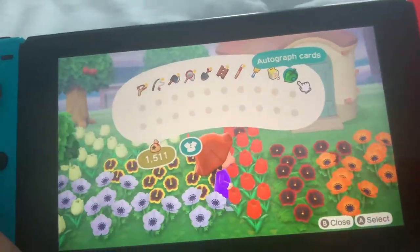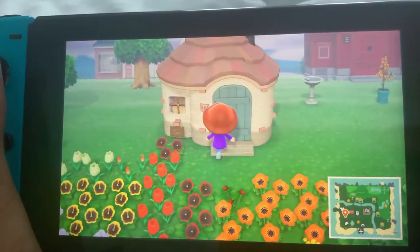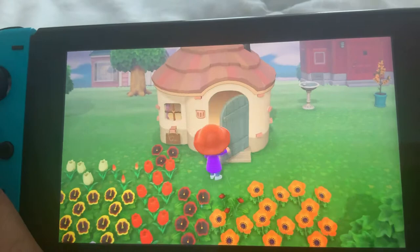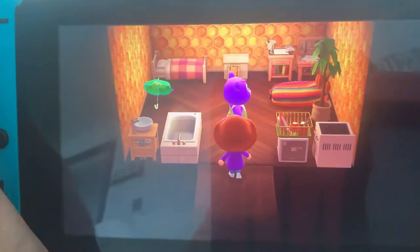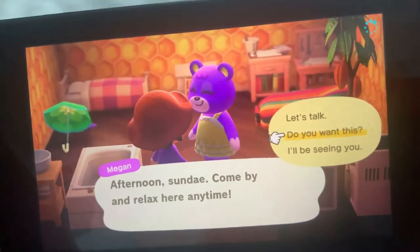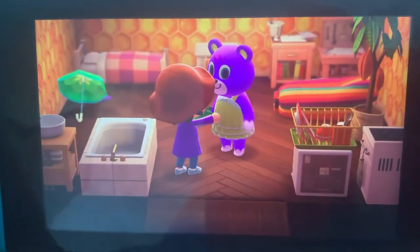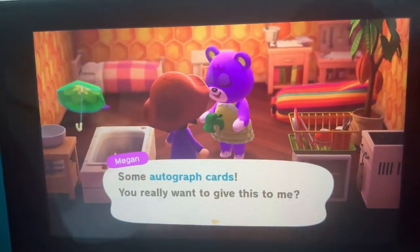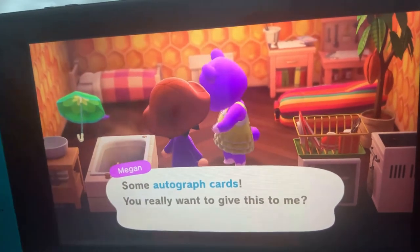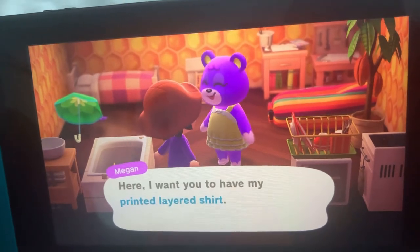Right now I was at the shop and Megan, my bear villager, asked for autograph cards, so I'm gonna give them to her. This is her house by the way, it actually looks pretty nice. I give her a cassette player so I can see what her favorite song is. There's Megan — hopefully she'll like the cassette player. Do you want this? Yes! So I'm going to give her the autograph cards.